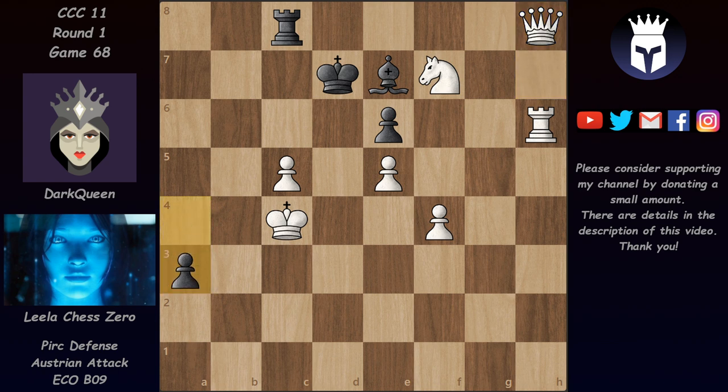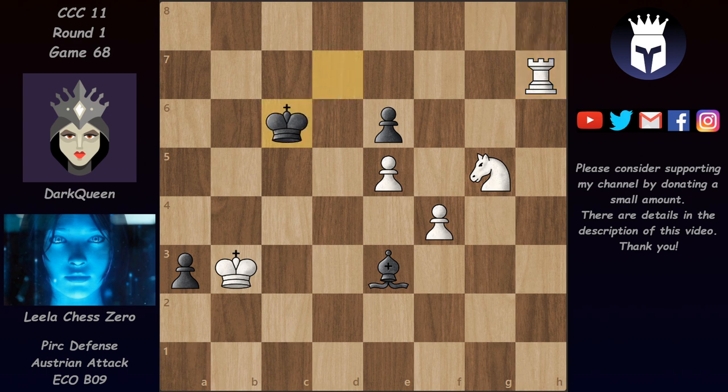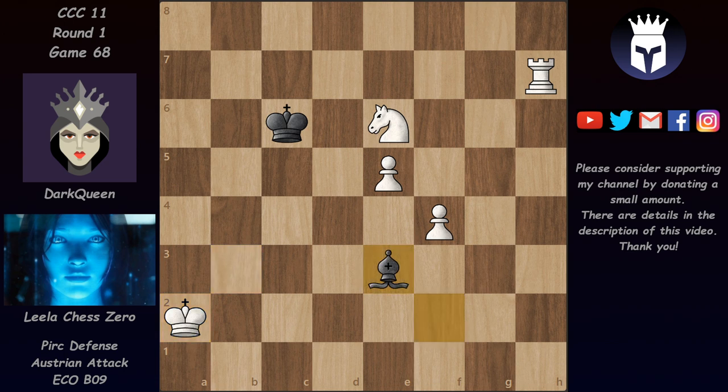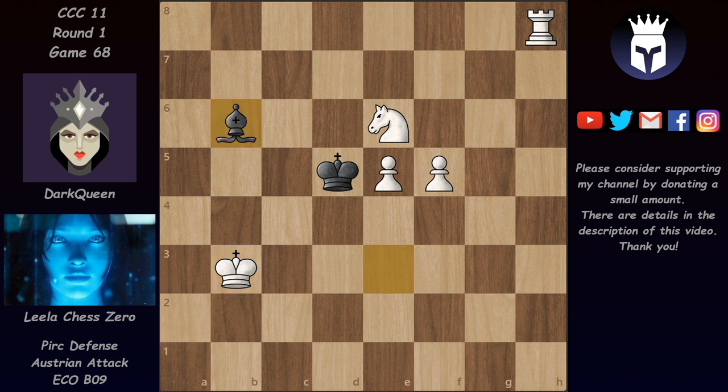We have a3 — Dark Queen sneakily tries to promote this pawn — but Leela plays Kb3 to stop that. We have rook takes, finally rook takes, and bishop takes on c5 — Leela is a rook up and has a completely winning endgame. Of course Ng5, Be3, Rh7 check, Kc6, and now knight takes on e6, a2, king takes, and now Bf2, Rh8, Be3, and now f5 — slowly these pawns move forward, the king is attacking this one. We have Kb3 so Leela gives up some material but Dark Queen doesn't want the pawn.